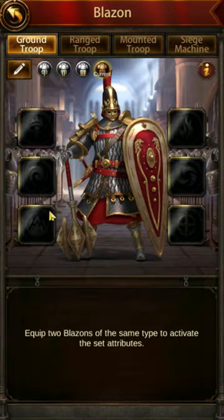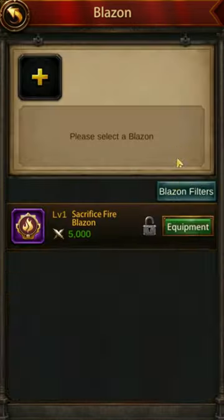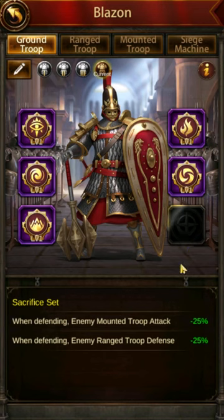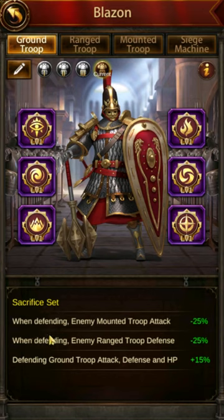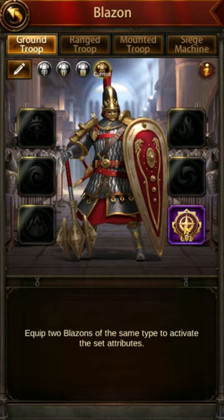The other set is Sacrifice. Let's equip all Sacrifice blazons. This is probably the one I'm going to go with because it is defensively focused. When defending: enemy troop attack debuffs, enemy range debuffs, and defending ground troop attack, defense, and HP plus 15. So I get buffs for my ground troops when defending, plus debuffs that reduce the stats of enemies attacking me. I'm going with Sacrifice.